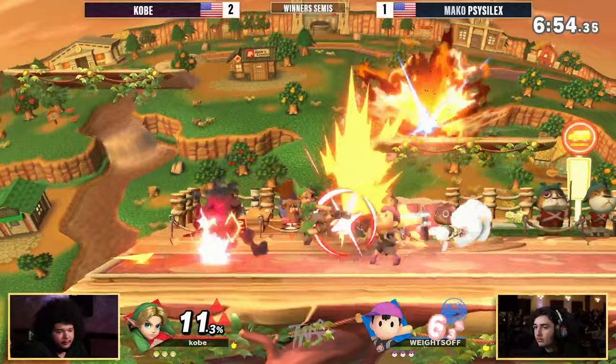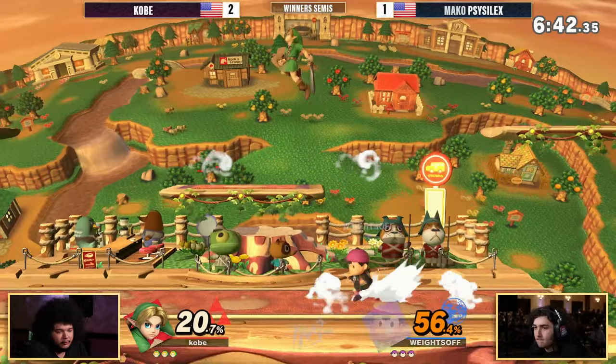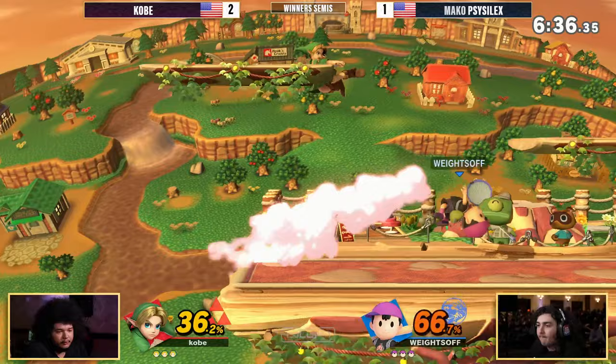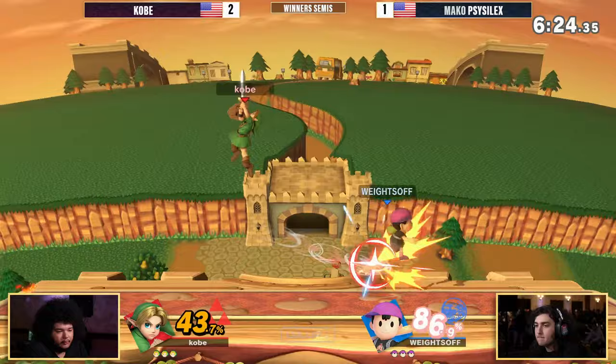Two dominant first games, but after that the last part of game three was the Scythe Selects show. Let's see what Scythe Selects can show off here. Game four — can we bring it to a game five situation? Kobe finding a percent lead, looking for a grab. We've gone to the FD version of the stage — no more platforms available for either player. I feel like this might benefit Young Link a little bit more because now there's no platform to flee to when the projectiles are coming in your face.